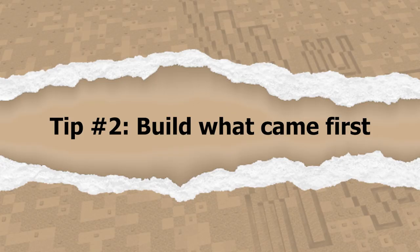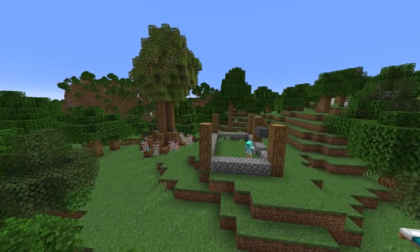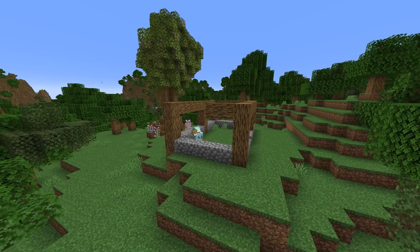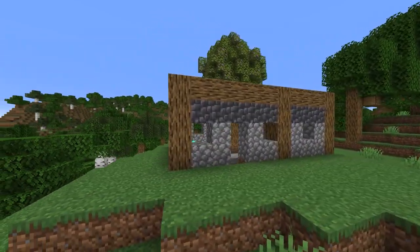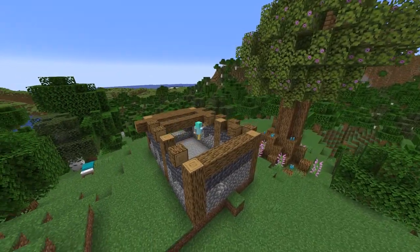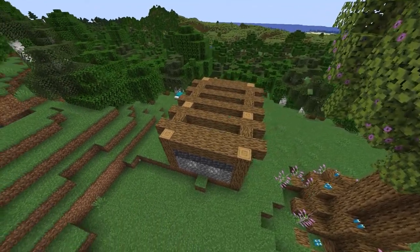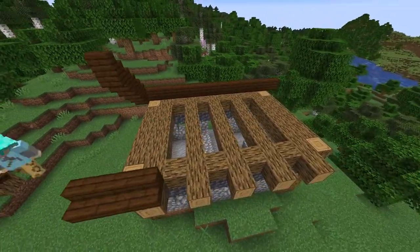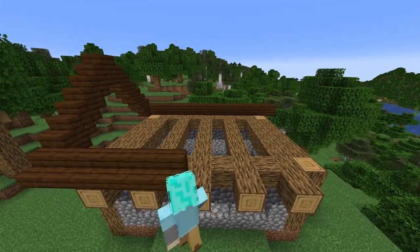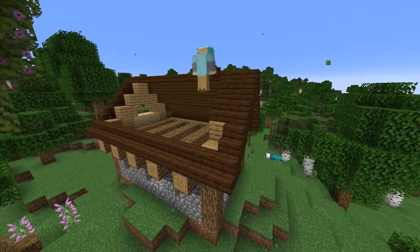This leads us into tip number two: build the structures that came first. We've got the tree, so what would people do here? What would the human activity look like? Are there any buildings? Is this a place that people travel to? Who visits, and how many people from how many different cultures? What materials did they have access to while building this site? I'm thinking that initially, my tree here will get some people from farther away traveling out to see it, so someone would have built up a small inn here — maybe a couple of rooms plus a small space for the innkeeper.